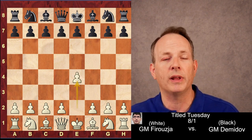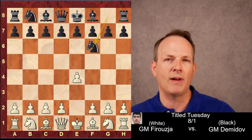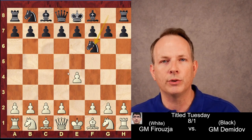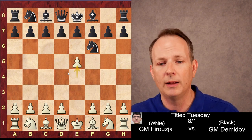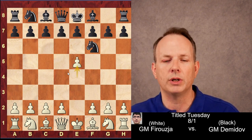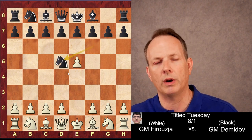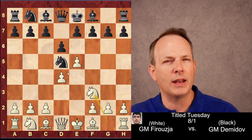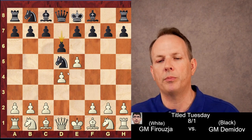Ferouzja has white, he plays e4, and his opponent plays knight to f6 — the very provocative Alekhine's Defense. He's basically enticing white to advance his entire center forward and then attack it. e5 is played by Ferouzja, hitting the knight with tempo and gaining space. The knight goes to the central square d5, d4, d6, and here the absolute main line is knight to f3, not expanding the center too much and playing with pieces.